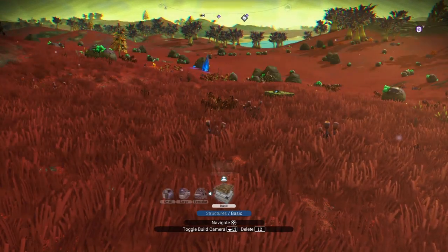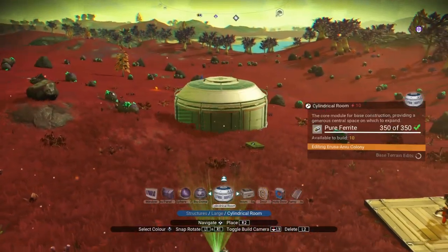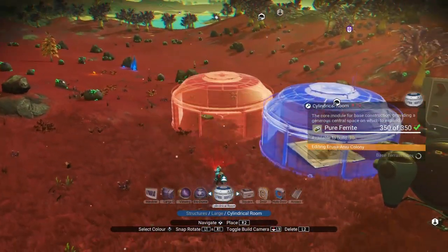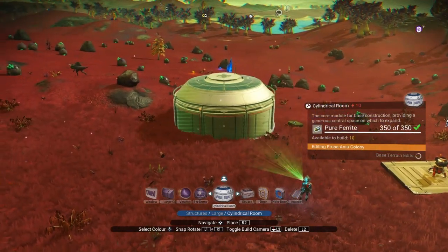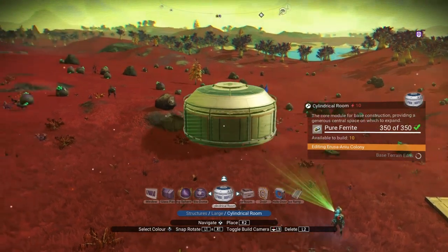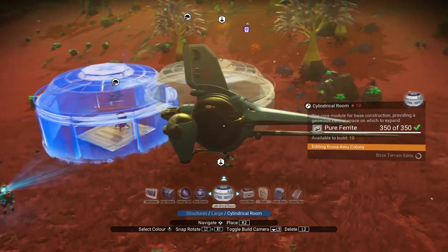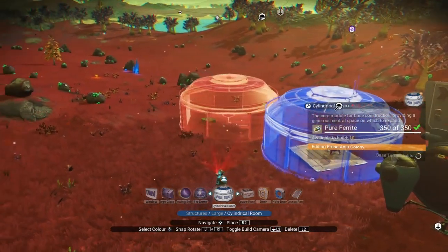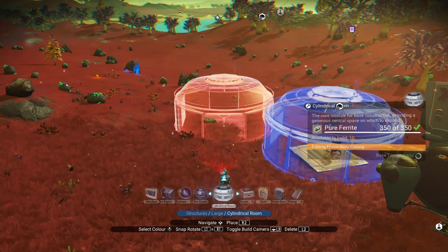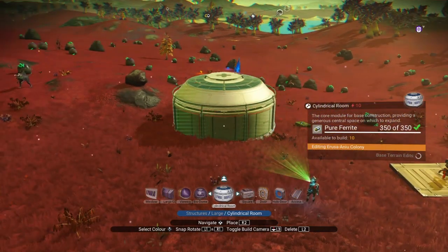So the trick with glitch building — and I'm not going to go into glitch building a lot because it's a pretty complicated topic — but if you have an object that you want to build that's in a green state, like this, you can see it's green here. But if it's in a red state, a place where you can't build it because it's on top of that green crate, then you can't do this. You need to get it into a green state.